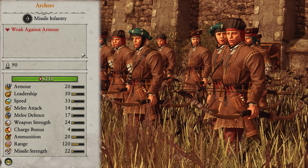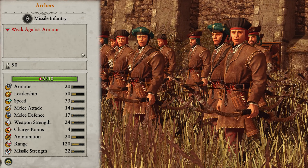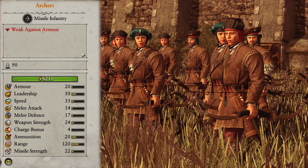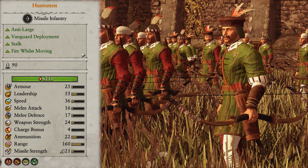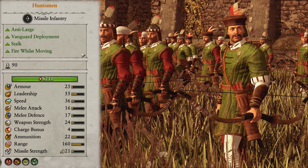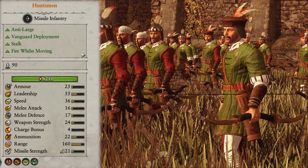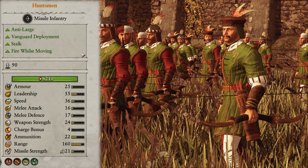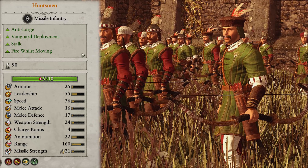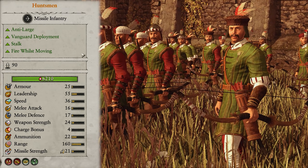Now to quickly go over the new units. Archers are a very basic unit — decent range, good at peppering weaker enemy units, but fairly weak versus armor and certainly aren't damage dealers, so you'll want to replace them fairly quickly. Huntsmen deal anti-large damage, come with Vanguard deployment, Stalk, and can fight whilst moving — they're like a bunch of mini Marcus Wolfhardts. They're fantastic at taking on monsters and dinosaurs, so when playing in Lustria, take a bunch of these and you will not regret it, especially going against Nakai and his massive dinos.